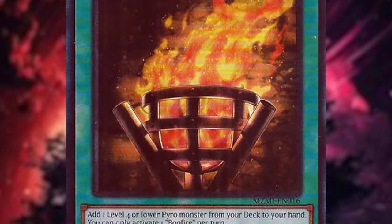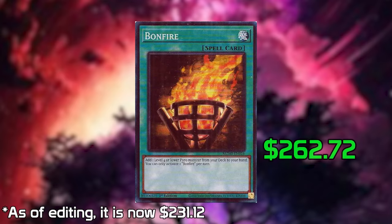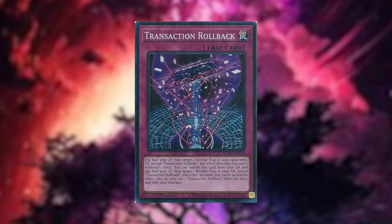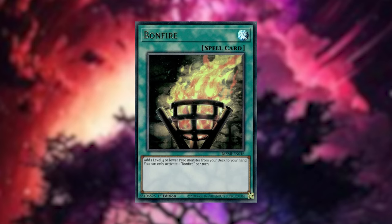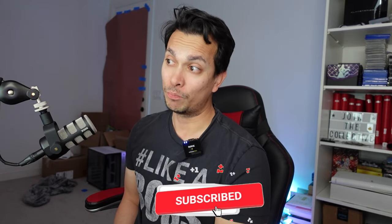Let's first talk about what's inside the Maze of Millennia. First and foremost is that Bonfire Collector's Rare still holding at a crazy price at $262.72. The second highest is the Transaction Rollback Rare at $112.29. But the third highest is still that Bonfire Ultra Rare at $97.26, and we have yet to pull it. So today will be the day — who knows? If it does, it's probably going to be worth at least five points.